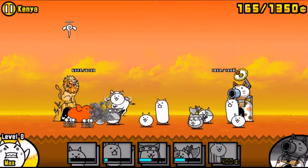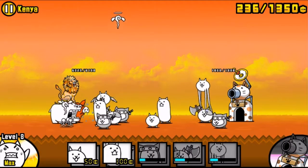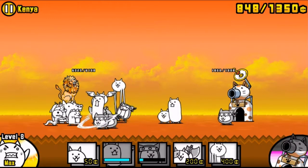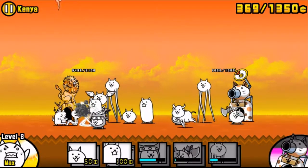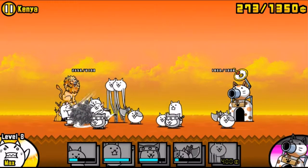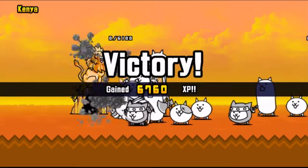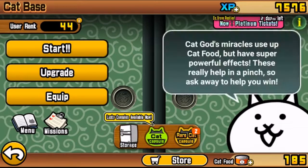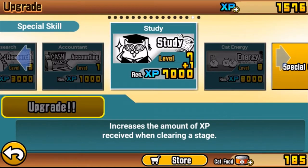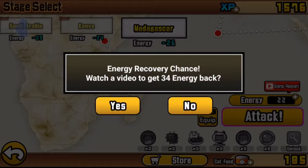Usually if you have your cat cannon range at level one, you want to lure enemies up a little closer than that line. But since we upgraded it, we're no longer going to be able to lure to there - you just easily get to the base and completely destroy it. There are only doges here. Now we defeat the base - we did not get a treasure sadly, but we got 6,000 XP which gives us enough to upgrade our study one more time to level eight total. To get energy recovered I'll do that and be right back.